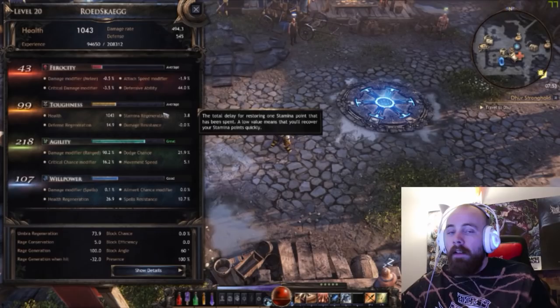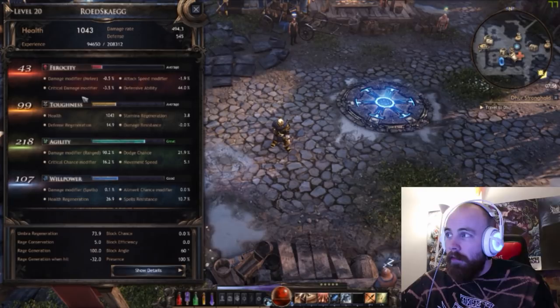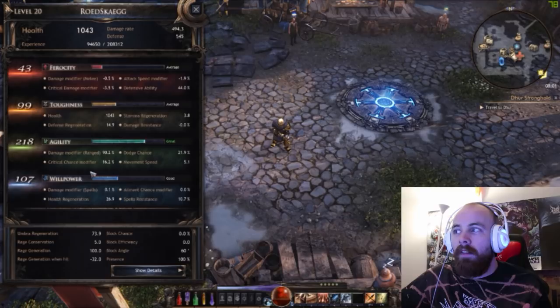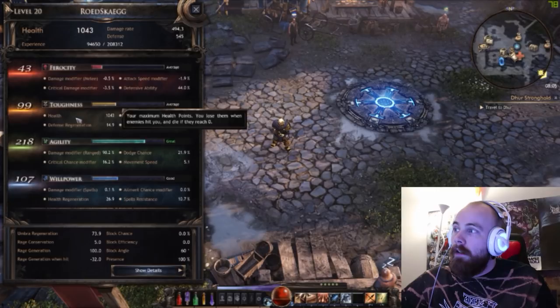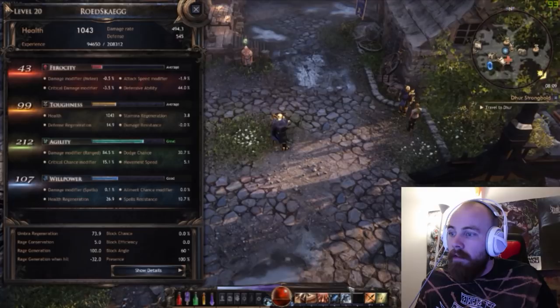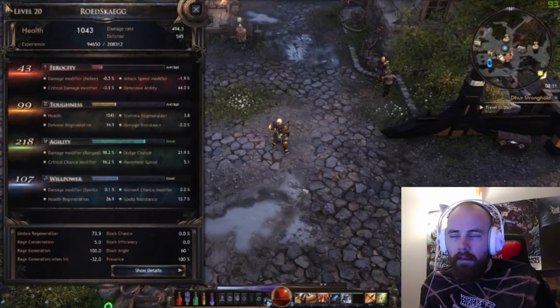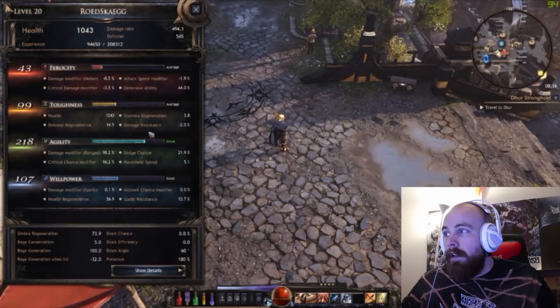Like a lot of hack and slash games you also have a stat tree. This is where they keep Ferocity, Toughness, Agility, and Willpower — you could easily compare these to Intellect, Agility, Strength, and Stamina. Toughness, for example, which you would compare to Stamina, holds health, stamina regeneration, defense generation and damage resistance. Stamina is something you can use to roll and dodge attacks, and it regenerates over time. You can roll four or five times as standard but one extra time as my class. My class gains mostly from Agility, so that's why I have most of my points spent on that.